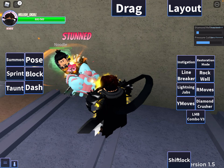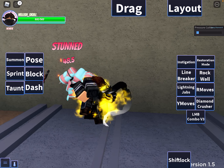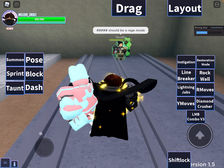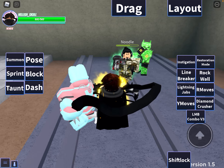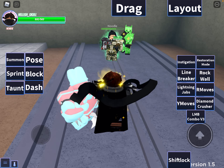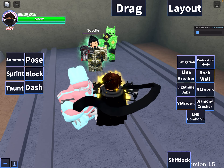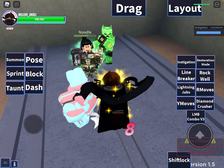I'm just gonna heal him up. I'm also kind of lagging a little bit. Someone said it should be rage mode as well — I agree. The rock wall I've already tried — you can build on any platform, you can also heal. And now the line breaker — I think it works in this mode — no it does not. So we have instigation.